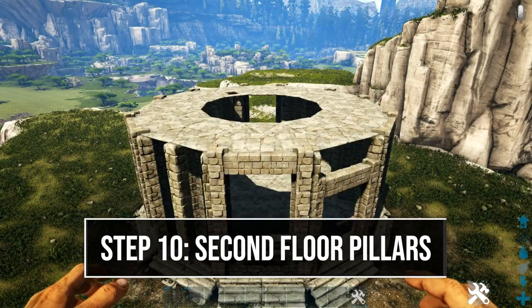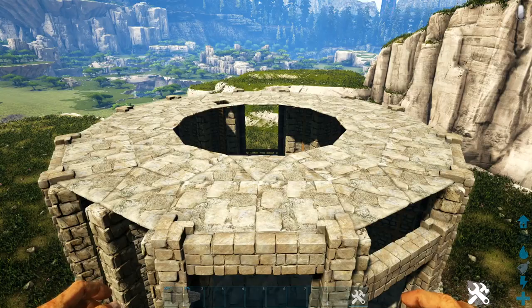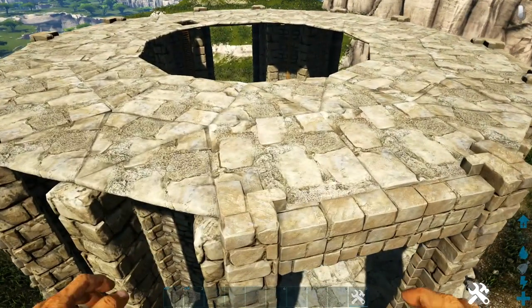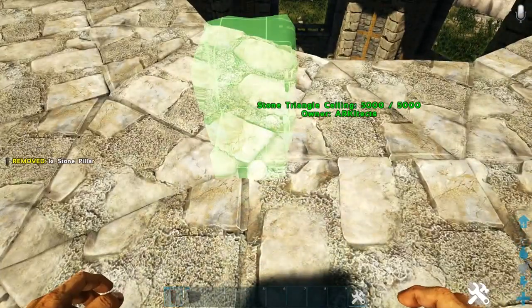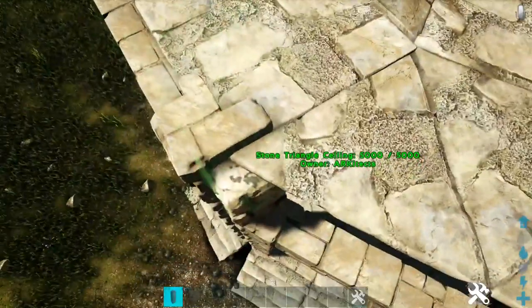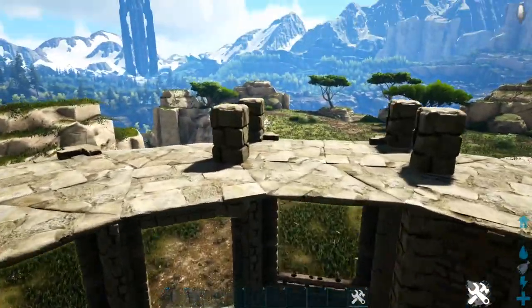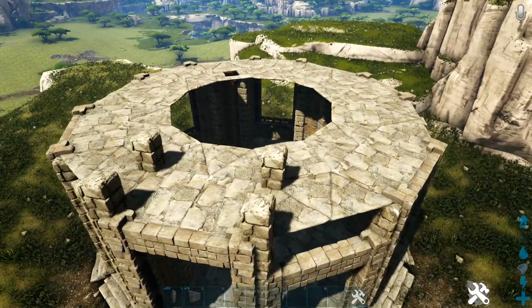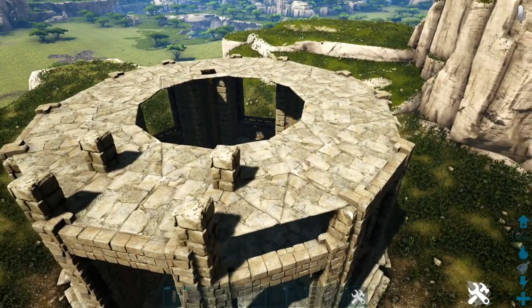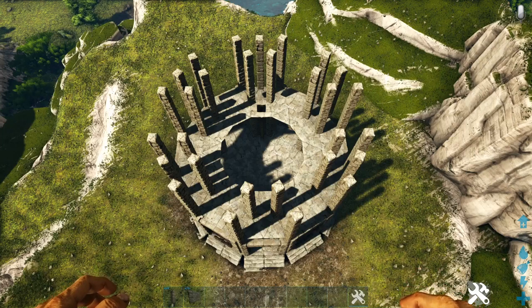Now place five more stone pillars on top of all of the pillars already placed for our second level. On the sides with regular stone ceilings, don't forget the pillars at the inside snap point down below. At the front where we have our gate, add another pillar on the second level — we didn't place one below but we do place it here. Go around the entire build and add five more stone pillars on top of every existing pillar. Each pillar set is five high.